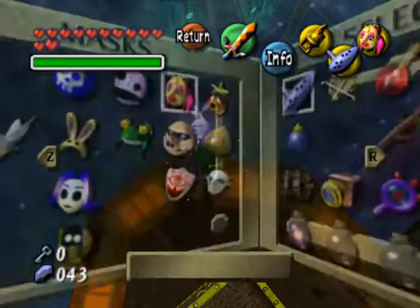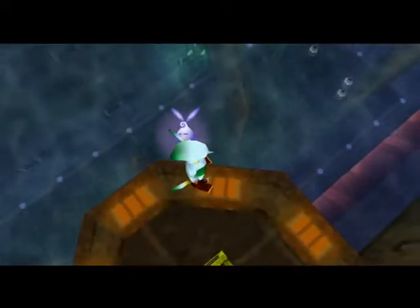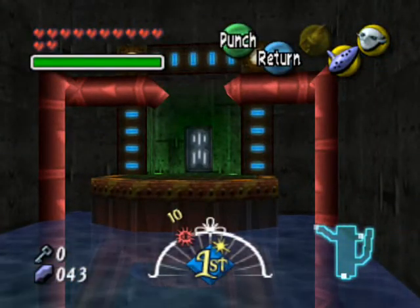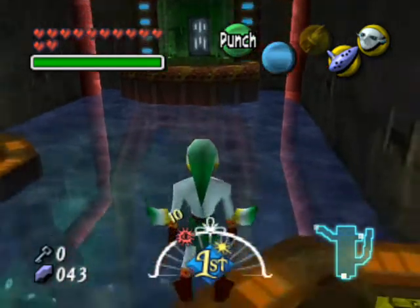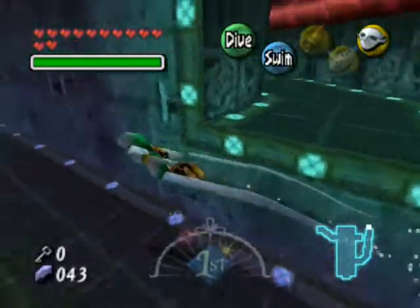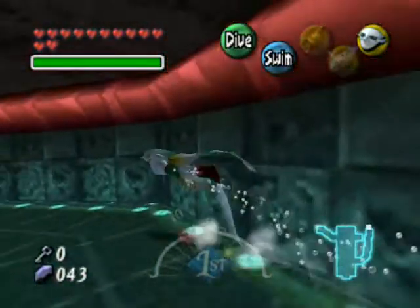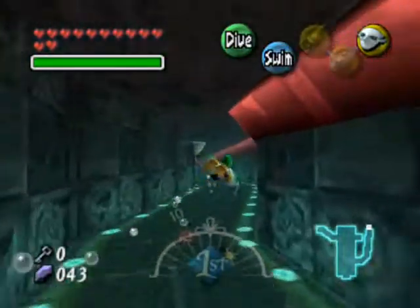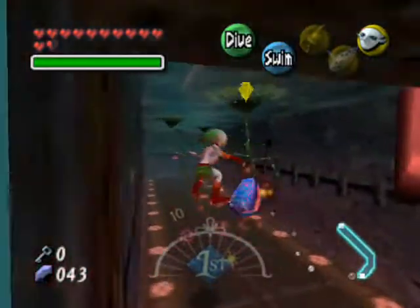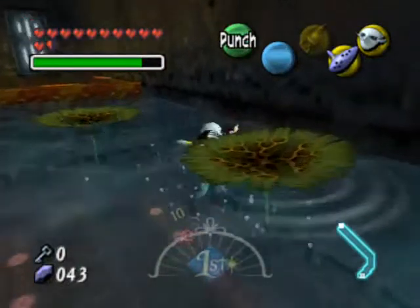That is our fifth one and we're doing awesome — only ten more to go. Return as Mikau Link, or Zora Link. Dive down and go inside this area. Once you make it all the way to the end of this corridor, you're going to see a lot of these man-eating plants, or Zora-eating plants now. Just use your electricity and blast right through them.